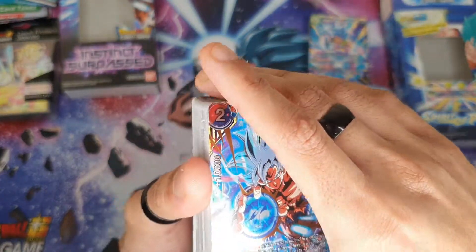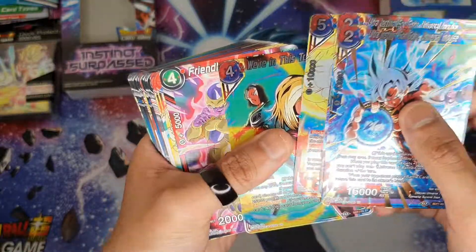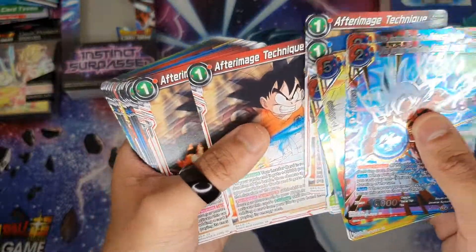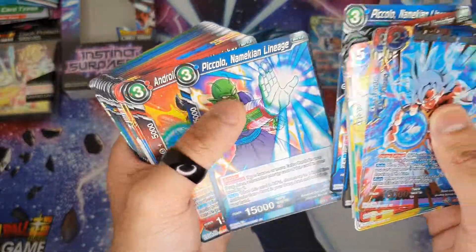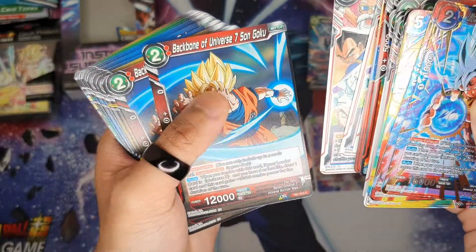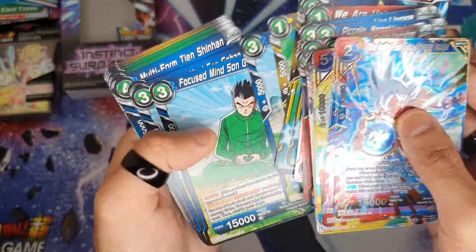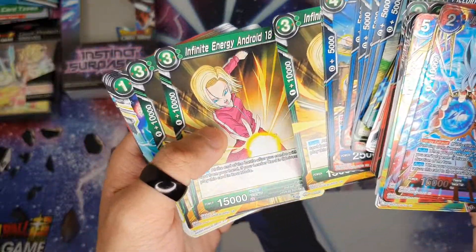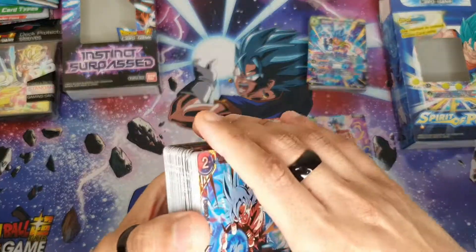I'm new to this so I know a bit about it — you get commons, uncommons, secret rares, super rares, special rares. The cards in these decks are just ridiculous. Senzu Bean — apparently that's a good card. Krillin, Piccolo, Android 17, Beerus, Universe 7, Son Gohan. These are a starter deck so you get four of each, and they give you a leader card to start off with — like Ultra Instinct Goku or Gogeta Super Saiyan Blue.